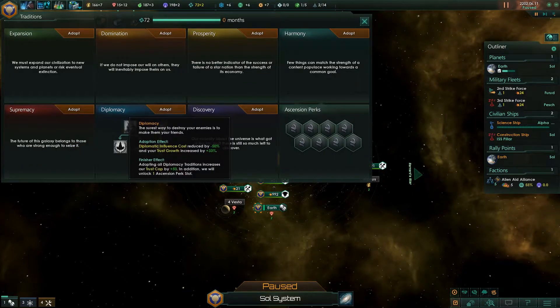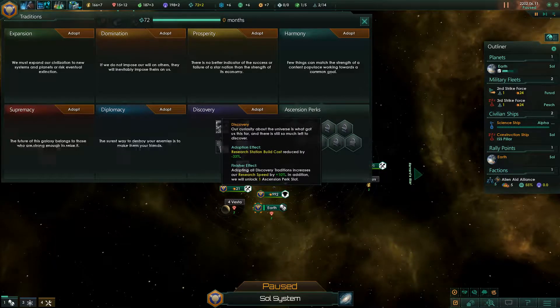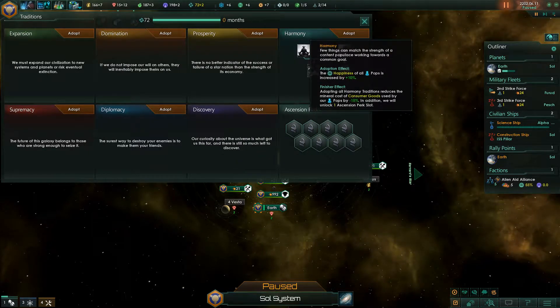Supremacy — border range increased. I don't think that's the one we want to go for. Diplomacy — diplomatic influence cost is reduced by 50% and trust growth increased by 33%. Finishing effect: adopting all diplomatic traditions increases our trust cap by plus 50%, and we unlock one ascension perk. Discovery is another option. And Harmony — few things can match the strength of a content population working towards a common goal. The happiness of all populations is increased by 10%. Finisher effect: adopting all harmony traditions reduces the mineral cost of consumer goods by 15%, and we unlock one ascension perk slot.